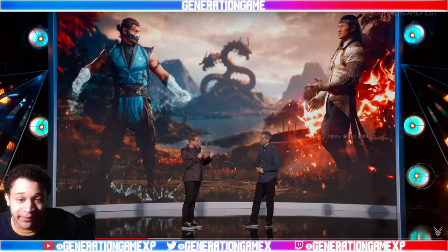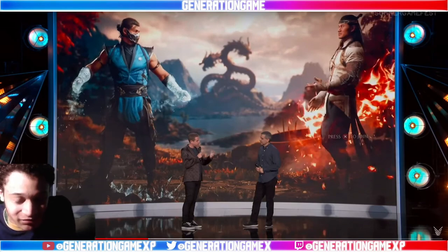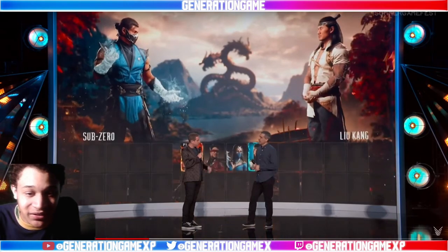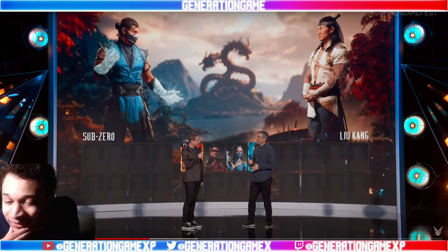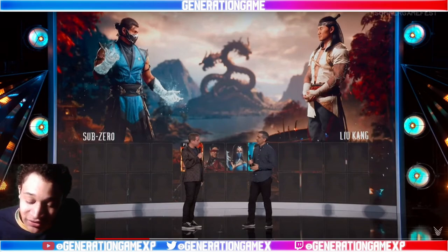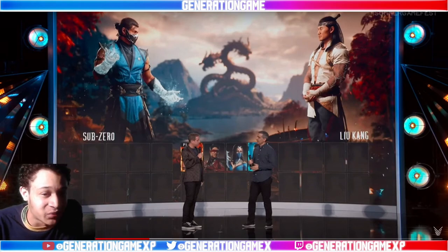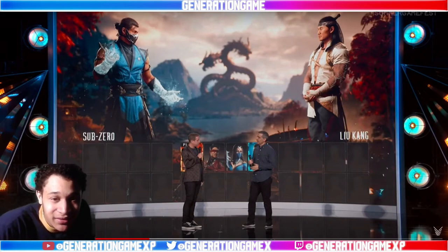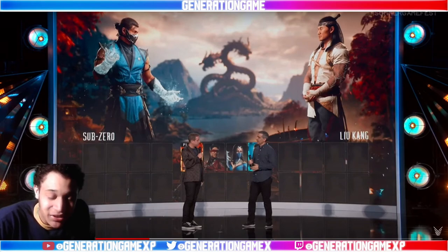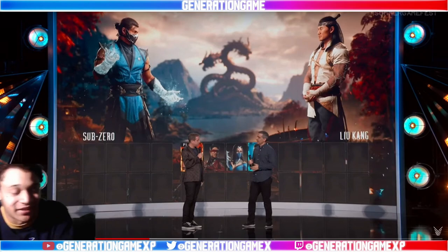This is where they started talking about gameplay when Ed Boon came up on stage. Looking at the character select, it looks great. It's carrying over how the roster looked from Injustice 2, and it looks like it's going to have 24 characters at launch. We already see Scorpion, Liu Kang, Kenshi, Kitana, Sub-Zero, and Raiden confirmed.